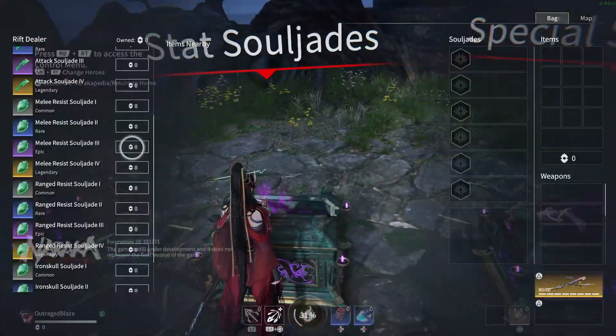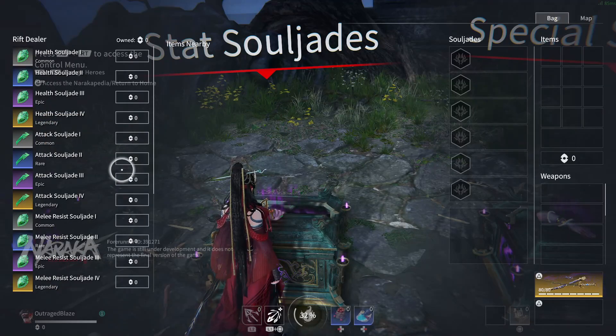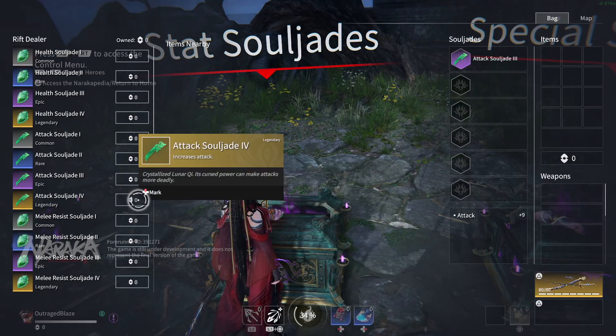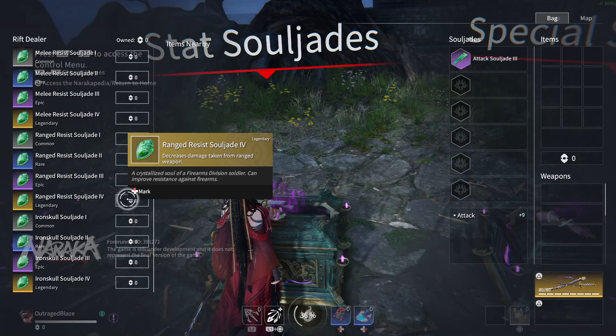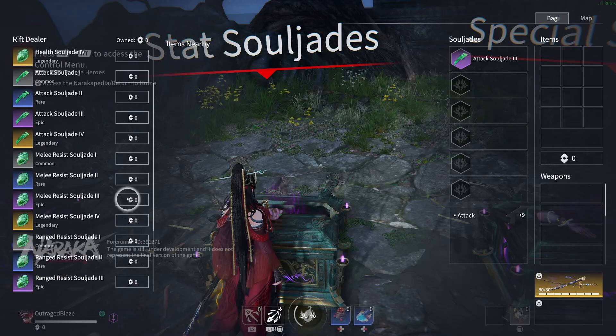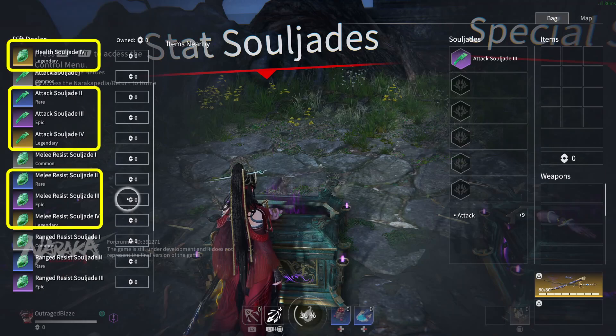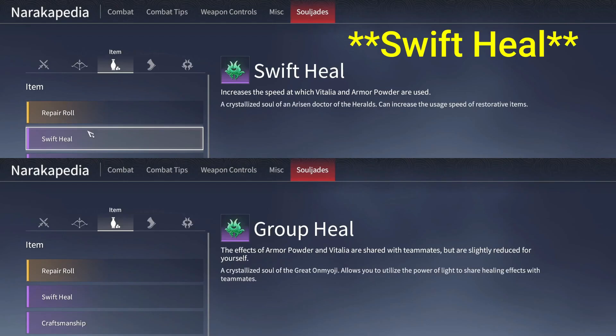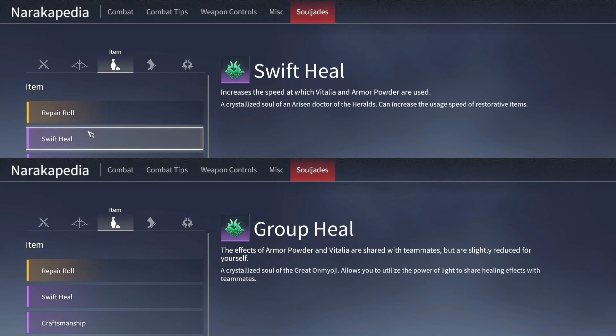In the number one spot, we have the aforementioned soul jades. Soul jades are powerful relics that are only obtainable while in a match and can help you out massively. You have the basic soul jades that give you a base attack or health boost, while others offer an increase to your melee and ranged damage resistance. Then come the more intermediate soul jades like group heal and quick heal — quick heal decreases the time it takes to use a shield or health potion, and it can also be complementary to the group heal soul jade, which can heal an entire group in a trios match.